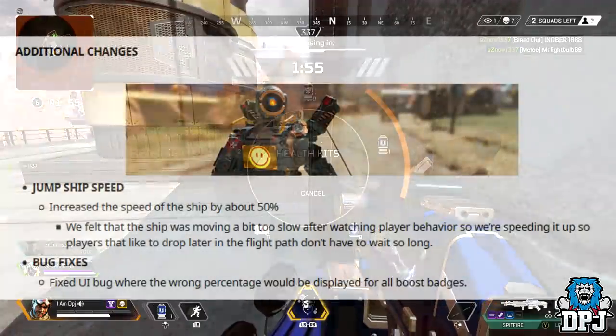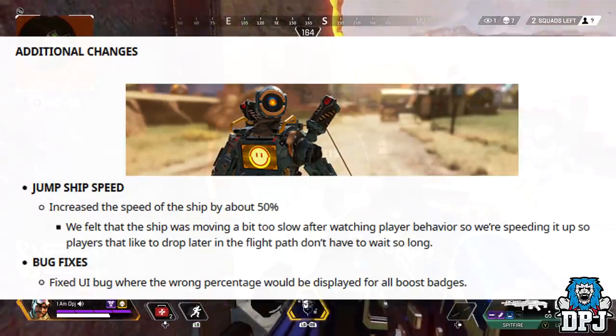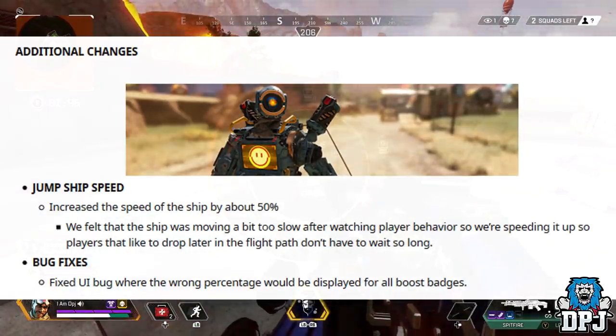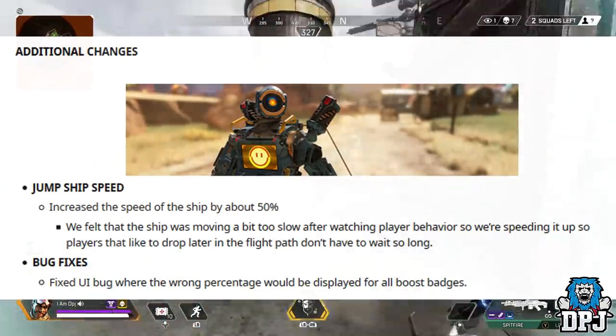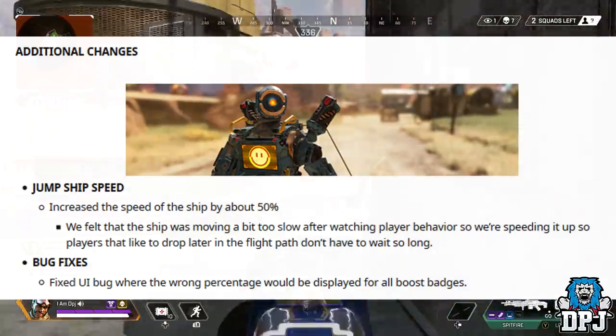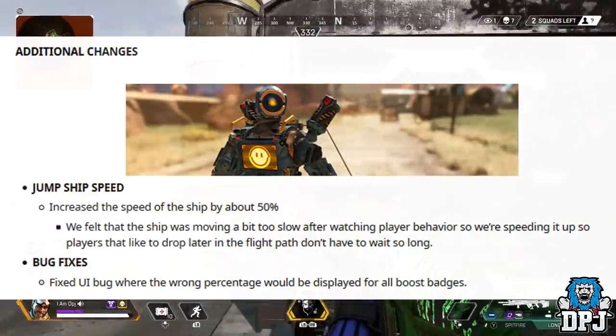Additional changes: jump ship speed — they've increased the speed of the ship by about 50%. They found the ship was moving a bit too slow after watching player behaviour, so they're speeding it up so players who like to drop later in the flight path don't have to wait as long. And bug fixes: fixed a UI bug where the wrong percentage would be displayed for all boost badges.